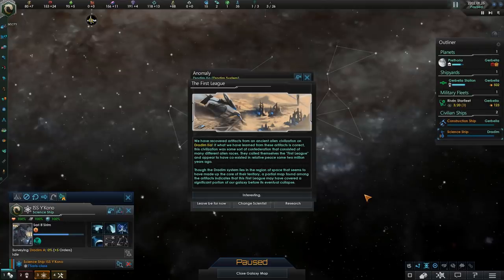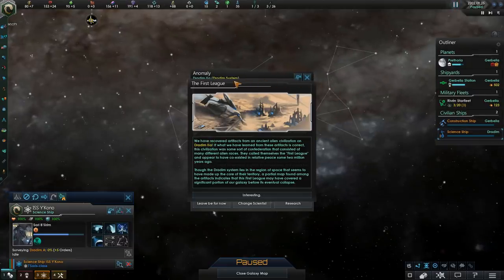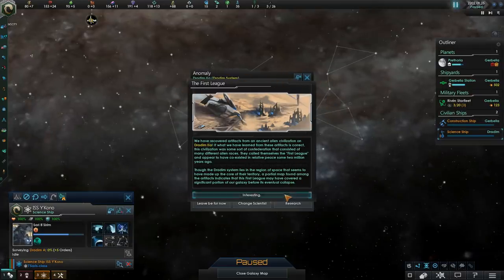We have the First League available to us. The First League is one of the two most valuable precursors, on par with the Cybrex, because it gives you an EQ Monopolis which you can use to its full potential. The Cybrex give you a ruined ring world, and unlike the EQ Monopolis you actually have to restore it. So this is arguably even better for us in the mid game than the late game.